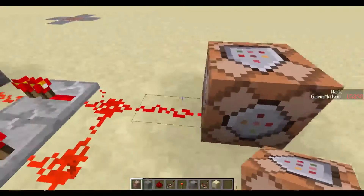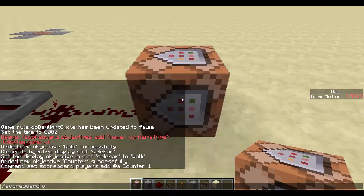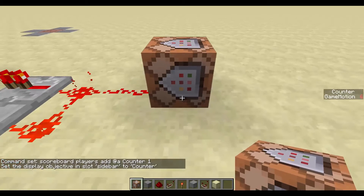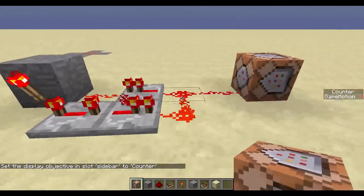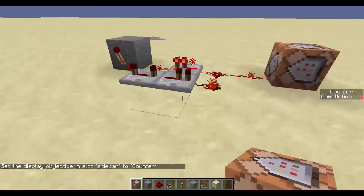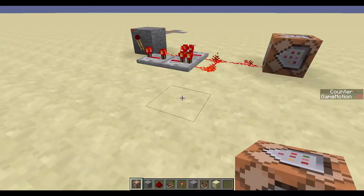What you want to do is have a command block — it doesn't matter which way it's facing — and enter: scoreboard players add @a counter 1. This adds a score to everyone. If I set display sidebar counter, you'll see every second that counts up. It's not exact seconds, and it'll keep going forever, so we need a way to reset it.